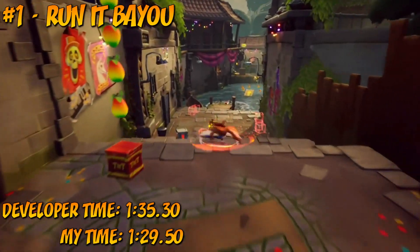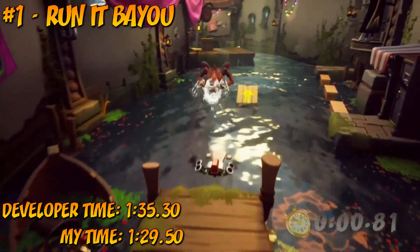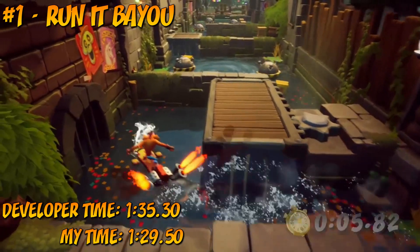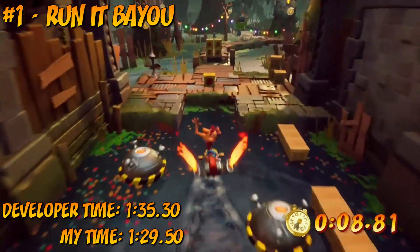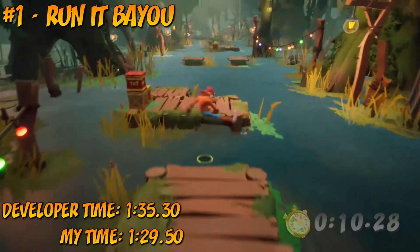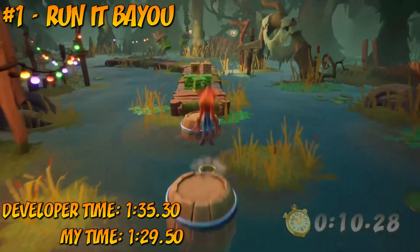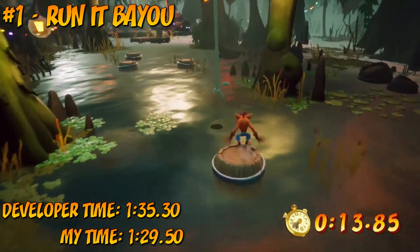And we've reached the end of our list. The number one spot for the top 10 easiest time trials in Crash Bandicoot 4 goes to Run It By You. I think anyone could have seen this coming. Along with many other people, I managed to beat the developer time for Run It By You accidentally while trying to earn the Platinum Relic. I really did beat the developer time here without even trying. When you're casually going for Platinum Relics, not making a huge fuss about missing time crates or optimising movement, but end up earning a purple relic anyway — either you're a literal god at the game, or the developer time is a joke. I'm going to put my money on B.